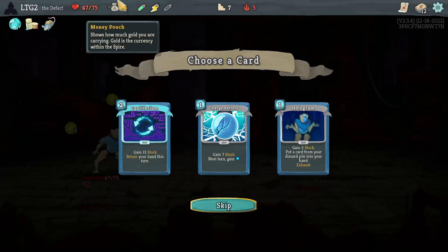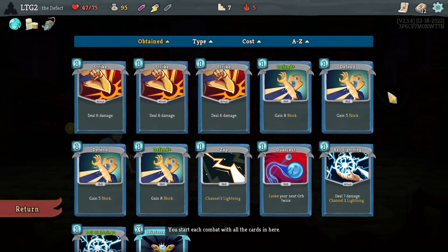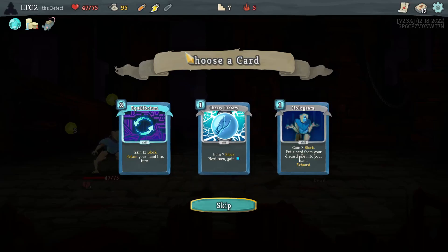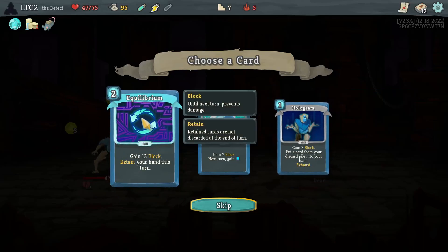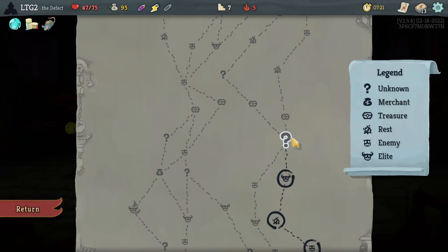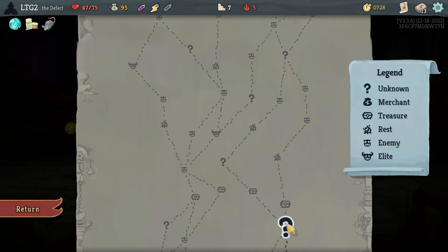The Courier is so good — I should have saved my money. Hologram, Charge Battery, Equilibrium. Those are three very interesting cards. Hologram's the easiest to play, Charge Battery is the most powerful right now, and Equilibrium is probably the most powerful if I can use it well late game. I think it's these two — I'm going to take Charge Battery. It's pretty easy, it's strong right now, I need strength right now. Maximize the question marks is my thinking.